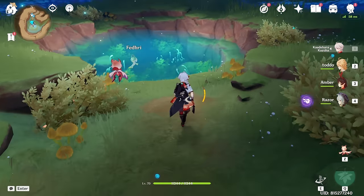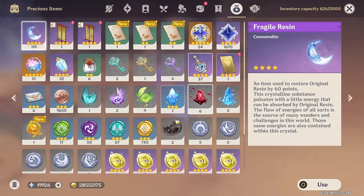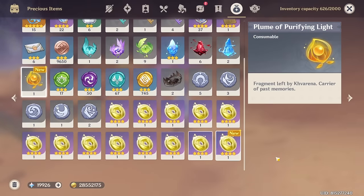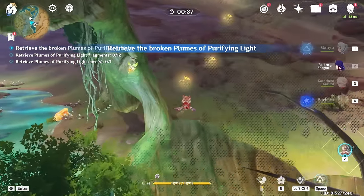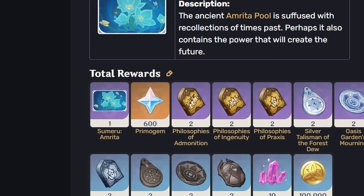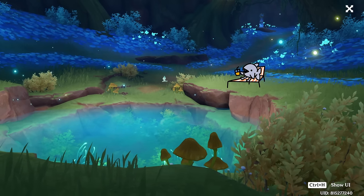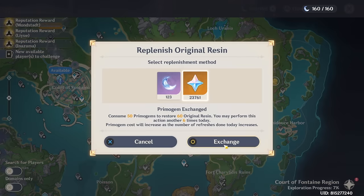Also in Sumeru, the Gift of Eremites is another offering system. This one takes Plumes of Purifying Light, which can be collected through various puzzles in the northern desert of Sumeru, with 6 levels each awarding 100 primogems each. This equates to 36 yellow flowers for 600 primogems, making it a decent way to get primogems instead of wishes in case you want to spend those on resin. B tier.